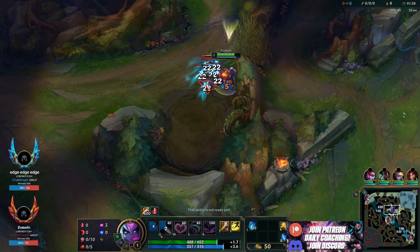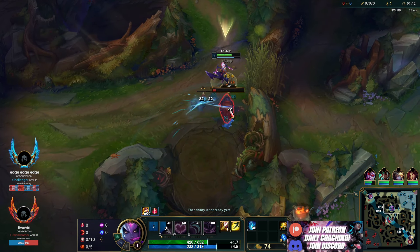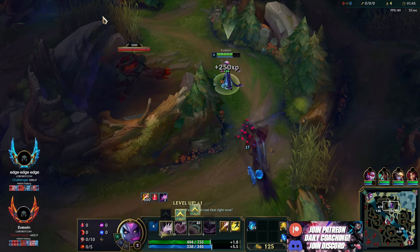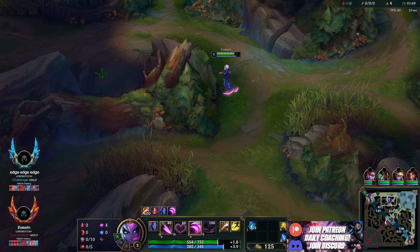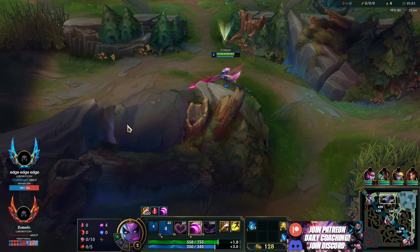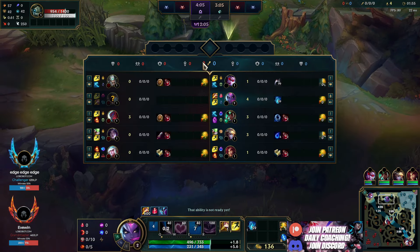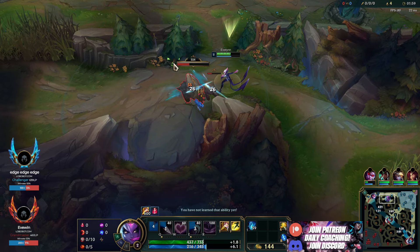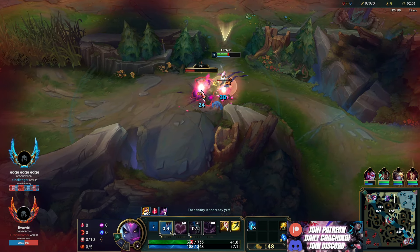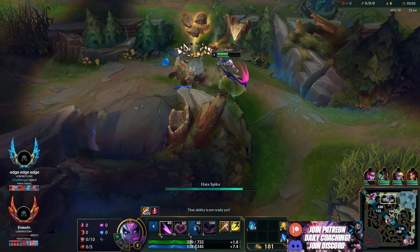So I'm playing against a Fiddles, so we're both probably just going to be farming and no one's really going to invade each other. We're both trying to get to six, so it's a battle of who can full clear better. Their bot lane's late to lane, so I can assume he starts red, but there's a possibility for a fake leash — though that's almost never a thing these days. I'll assume he starts red, but there's a chance he started top side as well.